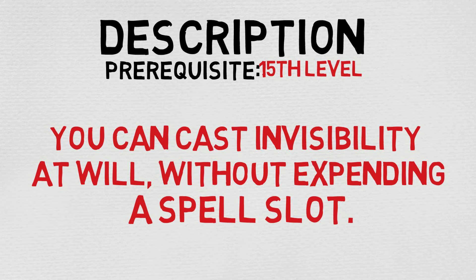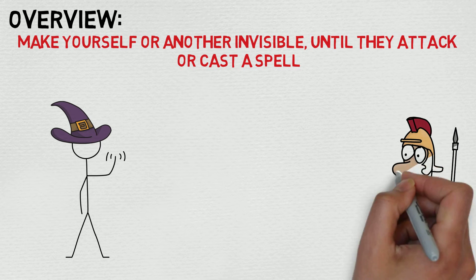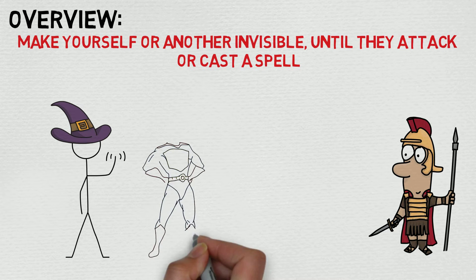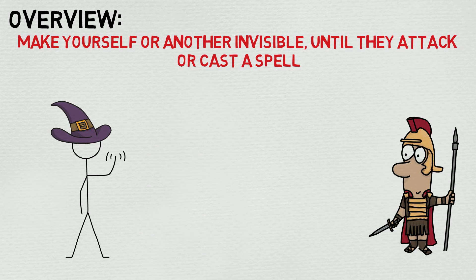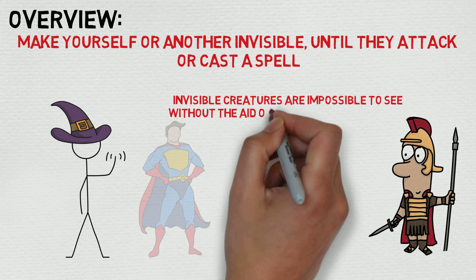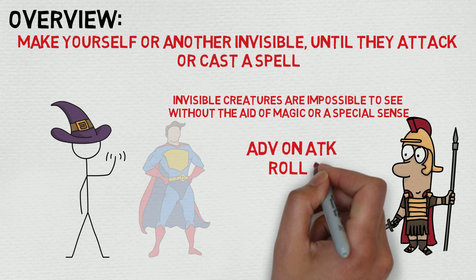Let's take a look at the overview. Make yourself or another creature invisible until they attack or cast a spell. If you're unfamiliar with the rules behind Invisibility, broken down it's roughly this: invisible creatures are impossible to see without the aid of magic or a special sense. There's advantage on their attack rolls and disadvantage on attack rolls aimed at them — pretty cool stuff. It's worth noting that this is a concentration spell, so you can only affect one creature at a time. It's still super cool you can do it at will, though.